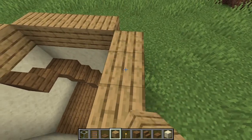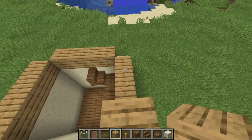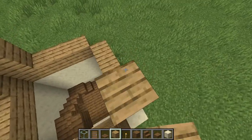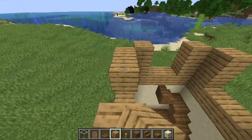Now you want to build a staircase out. Put a stair here, slab, stair, stair, slab, stair, stair, and we're out. There's a little bit of the basement done. Now grab your oak and fill this area in right here, same with this area here and this. Go up two — one, two — on all the edges.